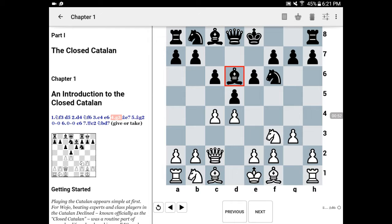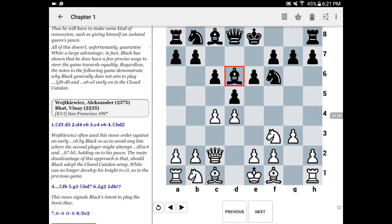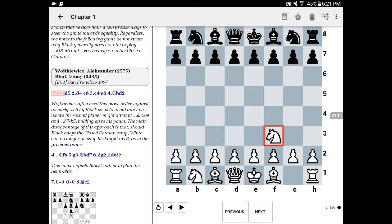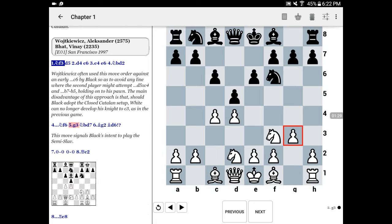In order to demonstrate it, I'd like to show you the game Alexander Wojkiewicz vs. Vinay Bhat. I have it saved as a bookmark, so I can just jump straight to it, in chapter one of Wojo's Weapons, Winning with White. This game was played in San Francisco in 1997, and at this period in time, Alexander Wojkiewicz was rated almost 2600. He was playing against Vinay Bhat, who was at that point a master, and you'll see how easily white manages to get the upper hand.